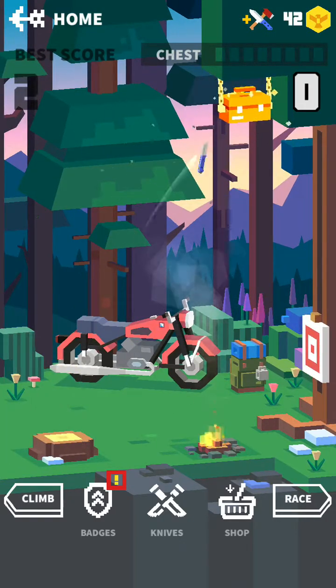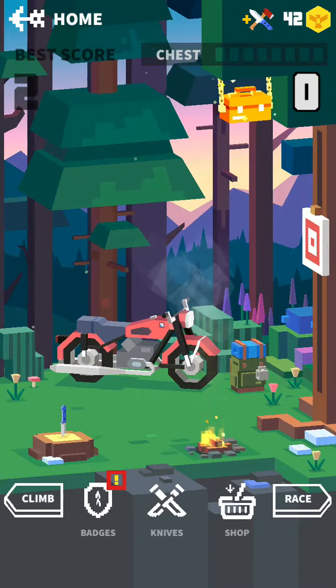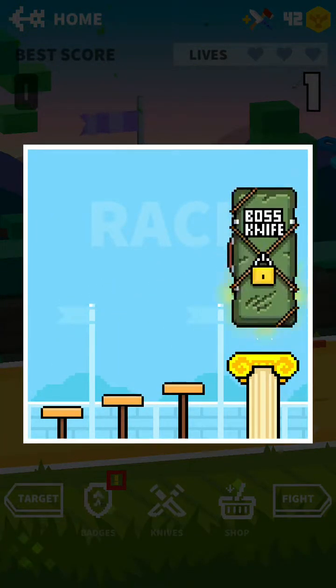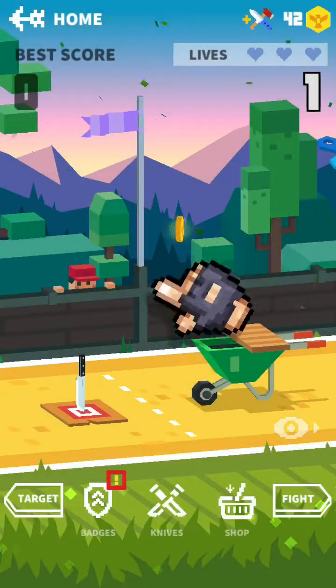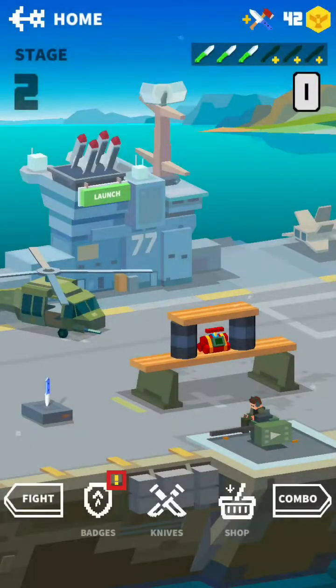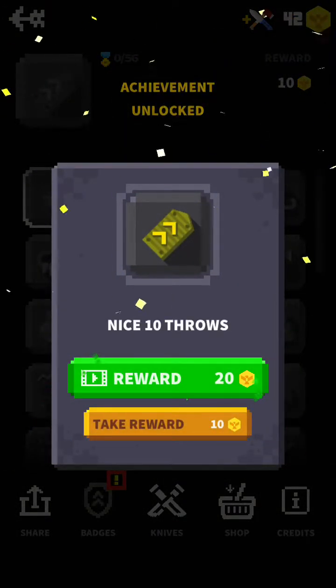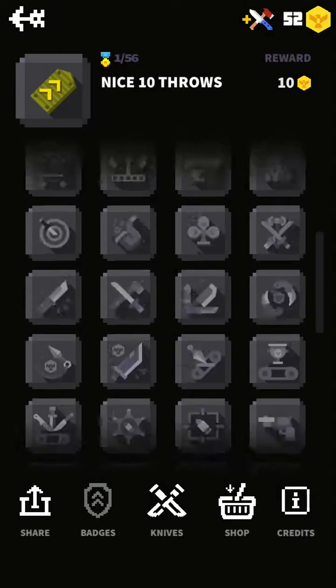I want to break that chest — can I do it? I guess not. And then there's race — oh wow, you see how that is? You get further along and your weapon gets better. And then fight — we already talked about this, we can't do it unless we invite people. That's pretty much all the modes. Let's click badges — 10 nice throws, nice! So you can collect badges, there's a bunch of them. Pretty cool.